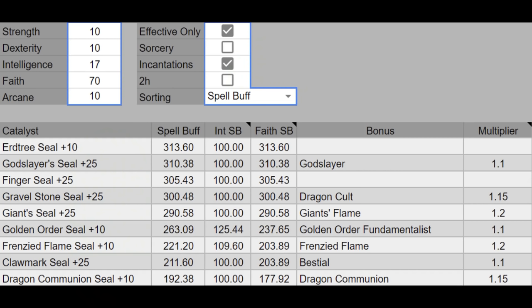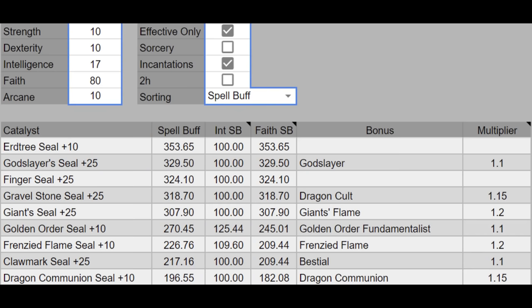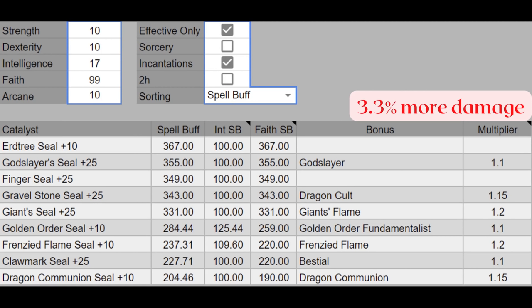Moving on to 70 faith, the Earth Tree Seal beats out the God Slayer Seal as the general raw damage seal by a bit. It only starts beating the God Slayer Seal at 69 faith, in case you're wondering about the specific breakpoint. Earth Tree Seal has a really weird scaling. At 80 faith, it has 7.3% more incantation scaling than the God Slayer Seal — your best seal at 80 faith for a pure faith build. At 99 faith, it actually only has 3.3% more incantation scaling over the God Slayer Seal.